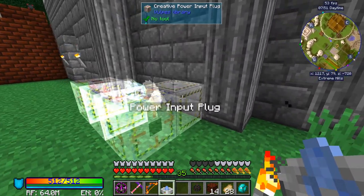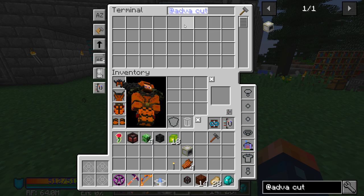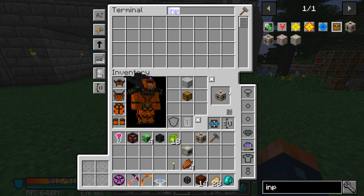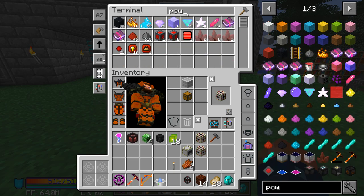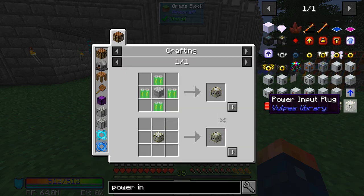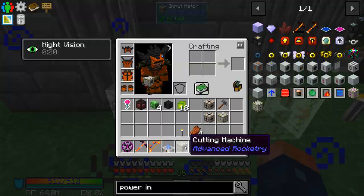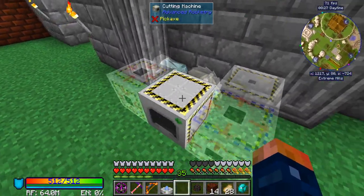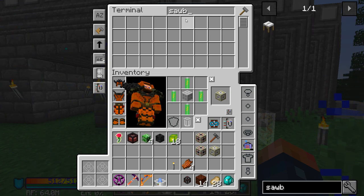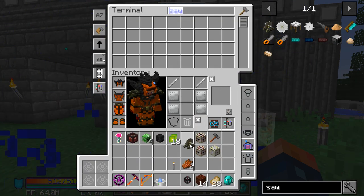Let's put this guy over here for now — how about right there? That works. So we have a power input. We're going to need an output hatch and an input hatch — we've made those before. So we're going to need our input hatch and our output hatch. Power. Power input. What else do we have here? We have the actual machine — the cutting machine block itself. We have a saw blade assembly and a motor. Let's go ahead and do those. The saw blade assembly, which we're going to need the saw blade and the motor.